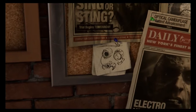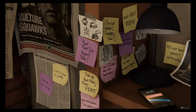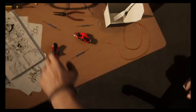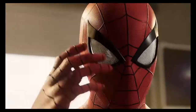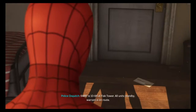He's got something hacking going on there. All units, level four mobilization, location: Fisk Tower. I love the way - I'm just gonna leave Danny's carton there. All units stand by. Warrant is en route.